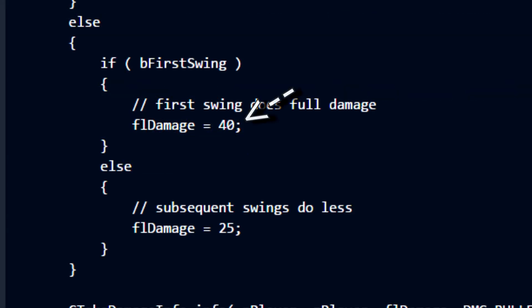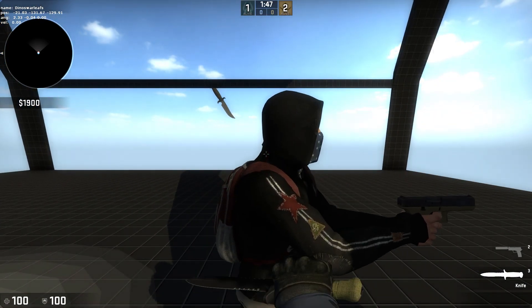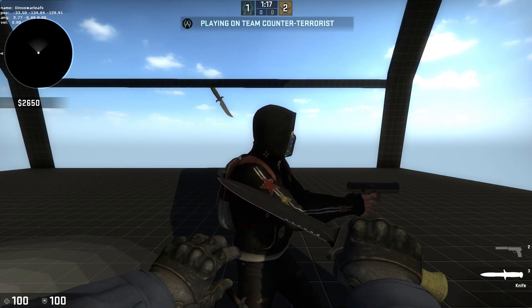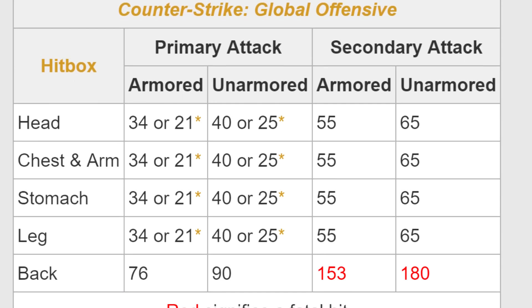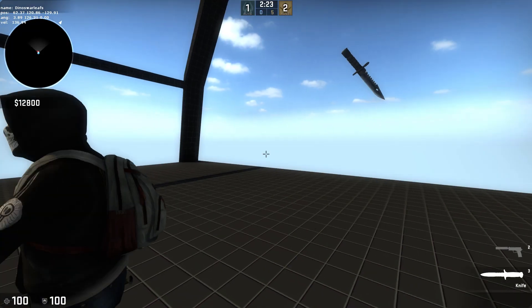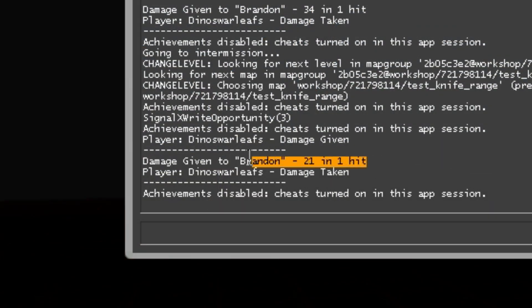Left-click is a bit strange. Your first attack is 40, and subsequent attacks while holding your mouse down deal 25. You don't get reduced damage from missing your first swipe — all of your swipes are reduced after your first swipe. There's one more thing: armor. The first left-click on an armored opponent does 34 instead of 40, and later attacks do 23 instead of 25.